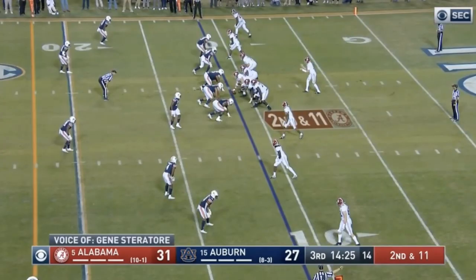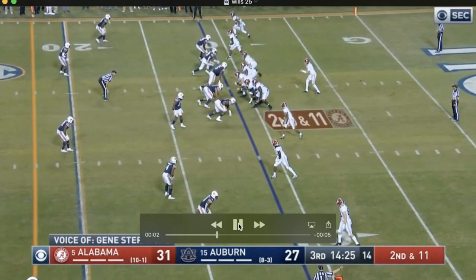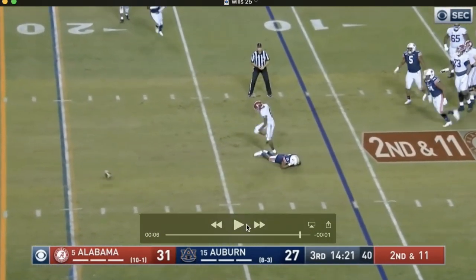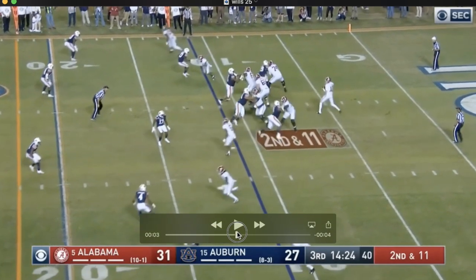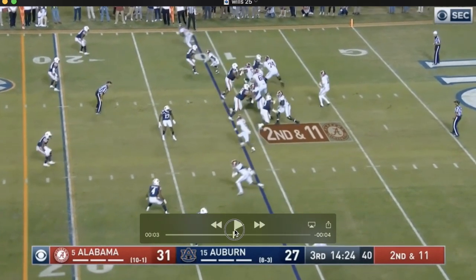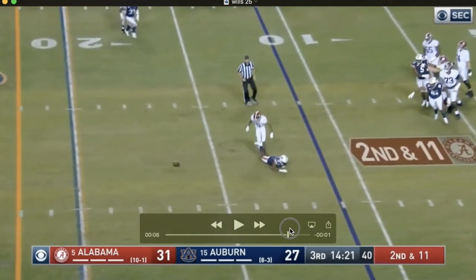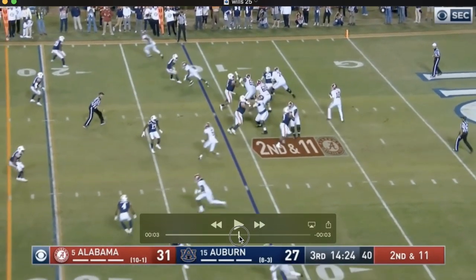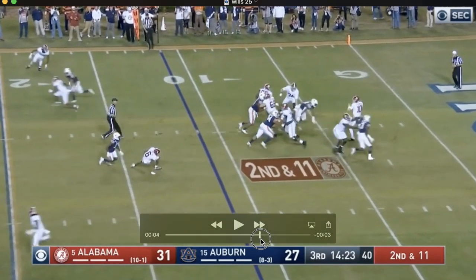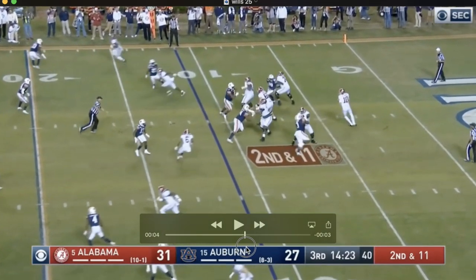This is the first bad pass blocking rep I've seen in two full games watched of him. He's going against what looks like the same smaller player — number 29 — and just gets beat on a nice spin move. He never gets his right hand in a good spot, his arms aren't extended like they should be, and he's leaning too much to the right. By the time he recognizes it, the defender is already by him. But nothing really happens — no sack. Still, the technique could have been better. But to have one bad passing rep in probably 60 passing reps? You're human, I get it.